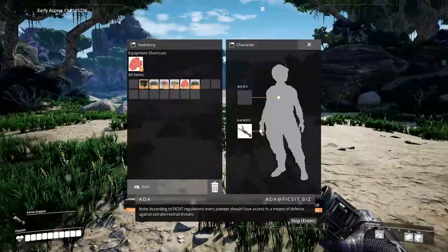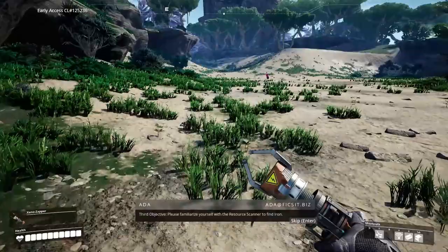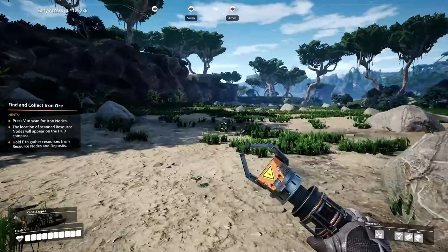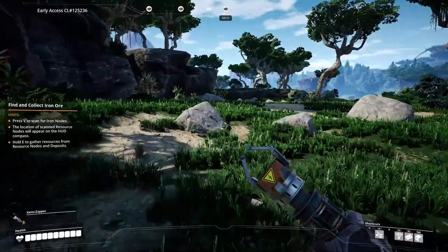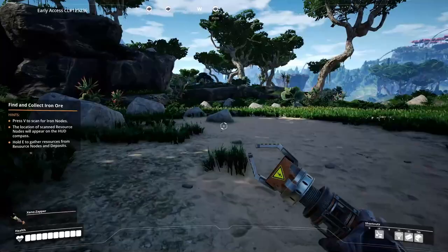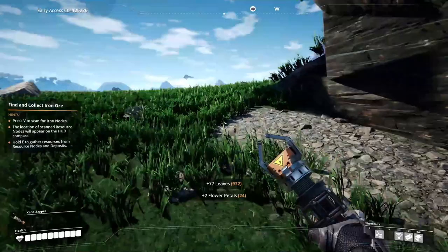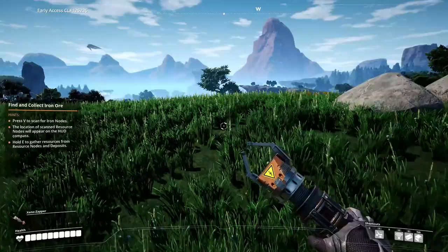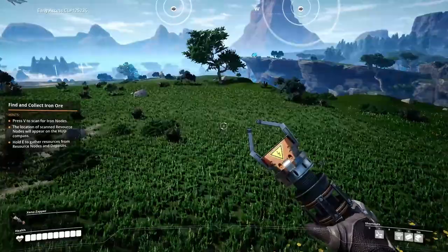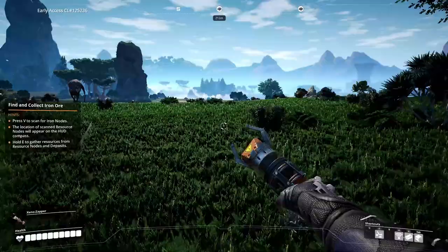'Third objective: please familiarize yourself with the resource scanner to find iron. The acquisition of iron is considered essential in preparation for all future objectives.' Stay away from me, dude. Alright, we're gonna run over to this iron. I should be able to open the building menu — oh no, I don't have it yet. I'm gonna go for this iron over here and see if it's a good open area. If not, we can always move.